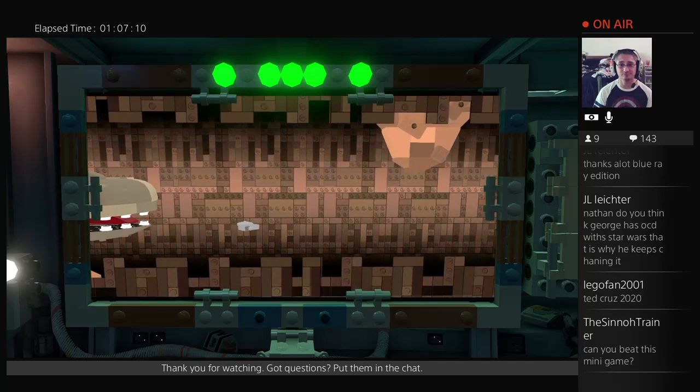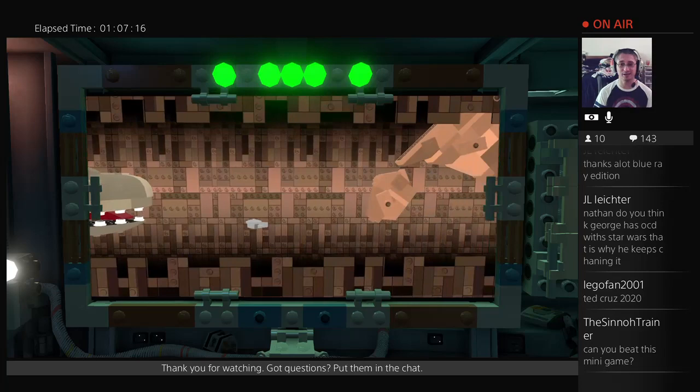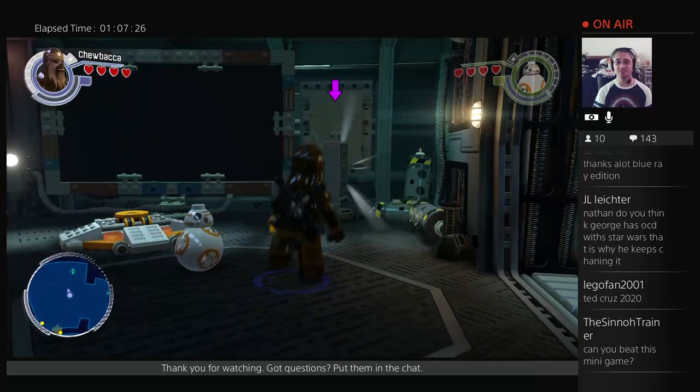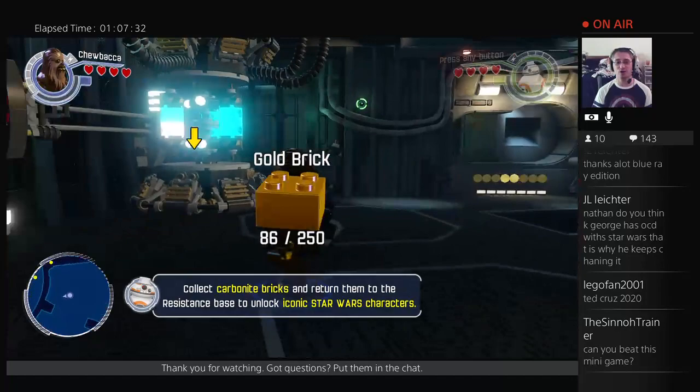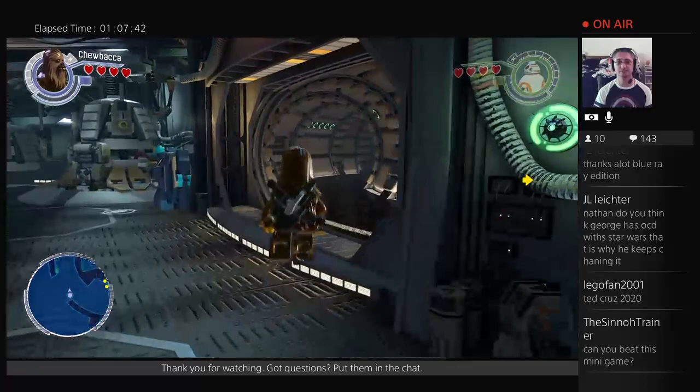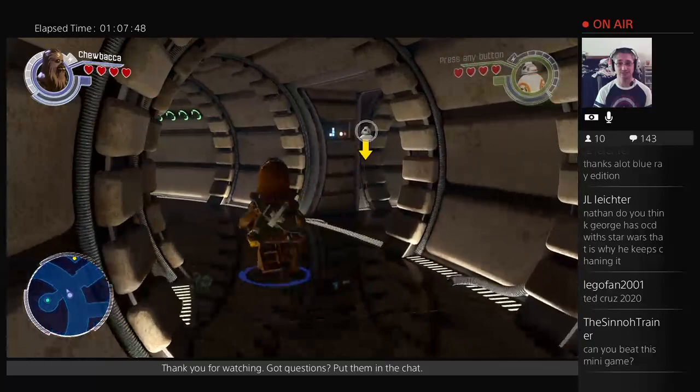How long is this minigame? There we go. I can show you guys how these work — it took me a while to figure out where I was supposed to take these. So that's a carbonite brick. I don't know that you can do anything with the carbonite bricks on the Falcon. I've got to go to the map — I haven't really messed around with the carbonite bricks much anywhere on the Falcon.